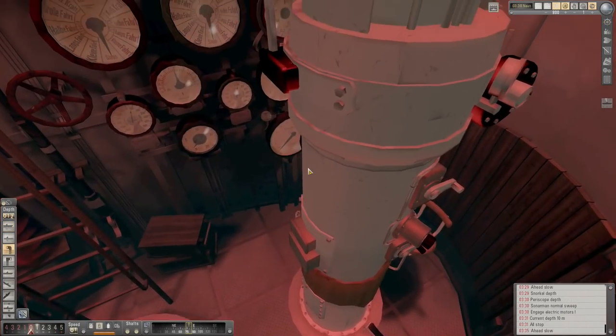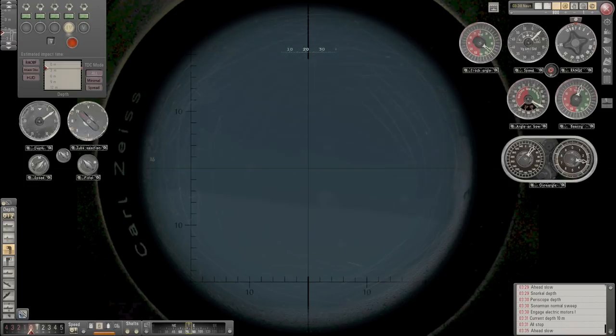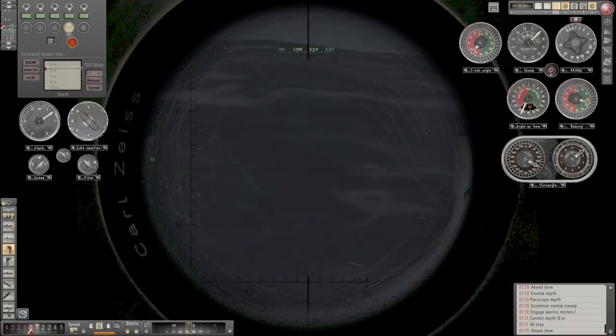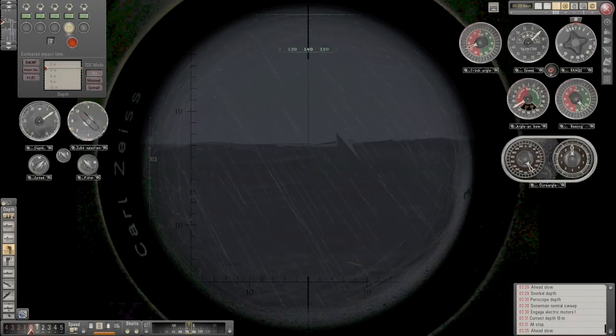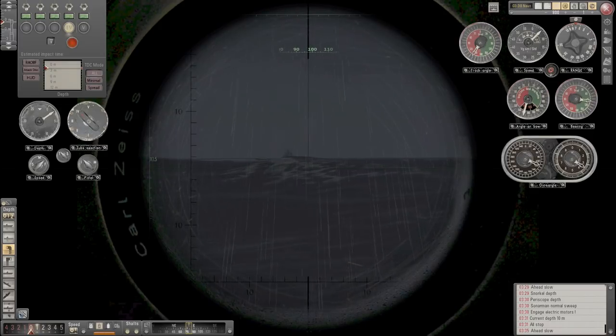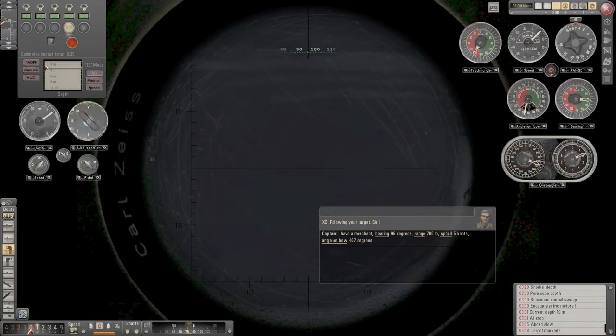Right everyone, we've got ahead of them. We have our rear pointing towards them. We may need to get a little bit more range. That's ahead, that's behind. There she is! Target marked. We need to calculate their speed first of all — let's do that. We can see her here.